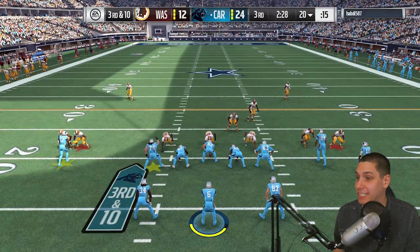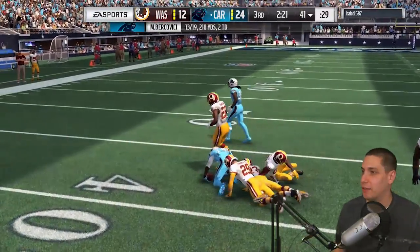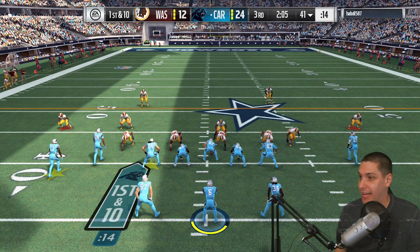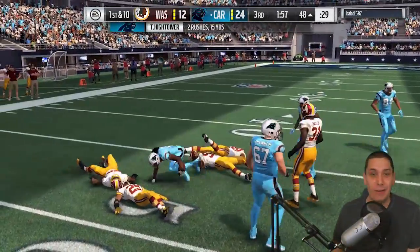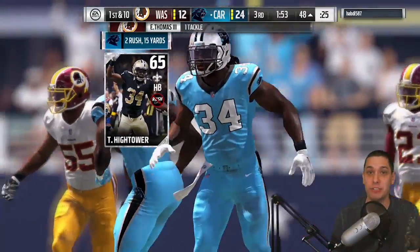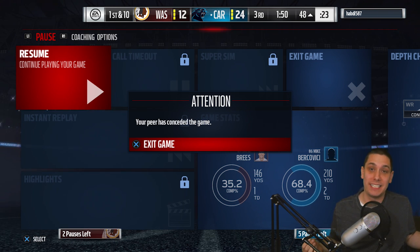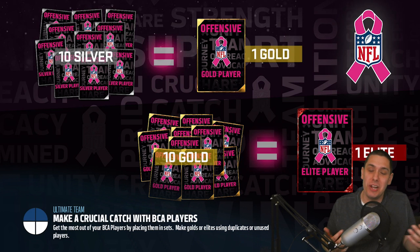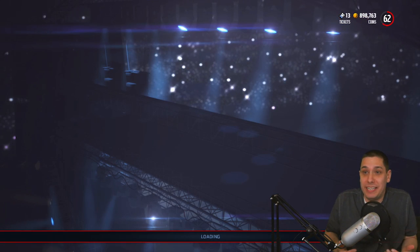JJ Nelson for another first down — 13 of 19 and still no quit from my opponent. Hopefully we can continue to move the ball. Hightower gets a nice first down too, keeping him honest on defense — very important as we try to run out the rest of this game. Finally, we get the rage quit! After that run, my opponent just decided to sit and take pauses every single time, so they eventually quit. I can't believe we beat this guy considering the team he had.